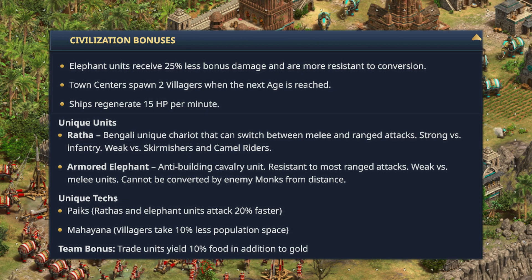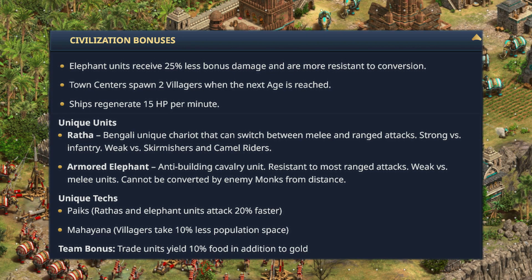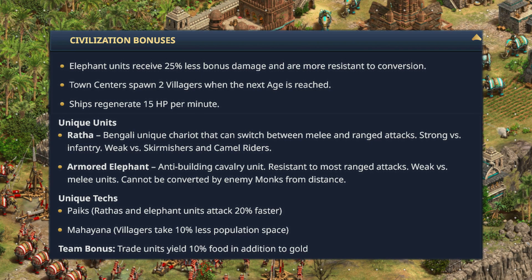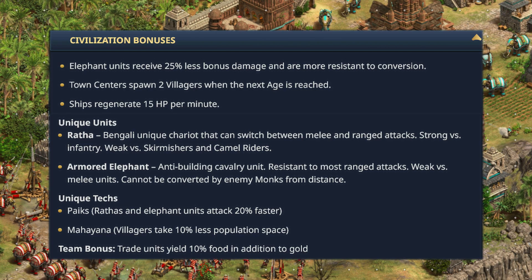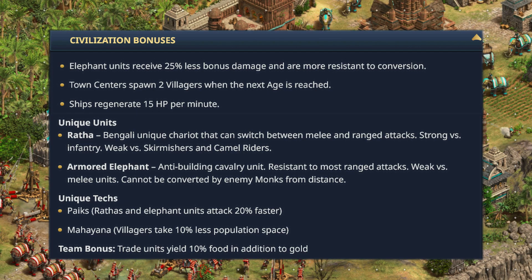Looking at the civilization bonuses: elephant units receive 25% less bonus damage and are more resistant to conversion; town centers spawn two villagers when the next age is reached; ships regenerate 15 HP per minute. The unique units include the Ratha — a Bengali unique chariot that can switch between melee and ranged attacks, strong versus infantry, weak versus skirmishers and camel riders — and the Armored Elephant, an anti-building cavalry unit resistant to most ranged attacks that cannot be converted by enemy monks from distance.